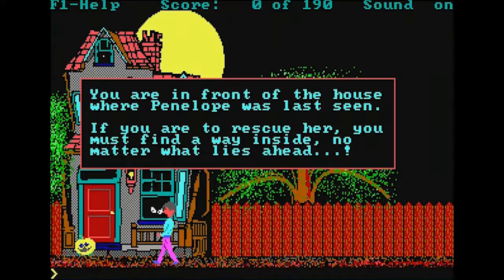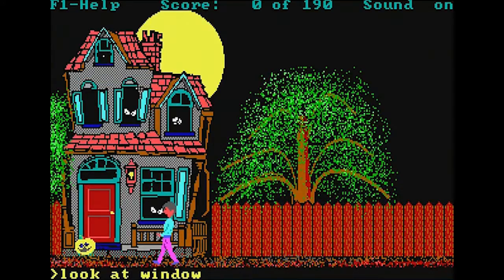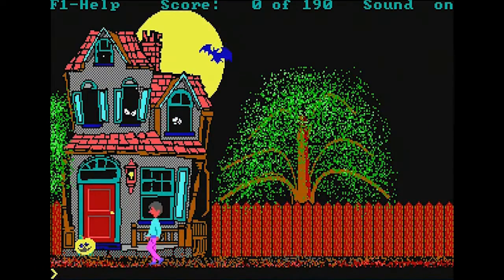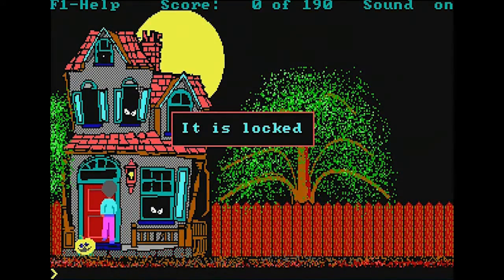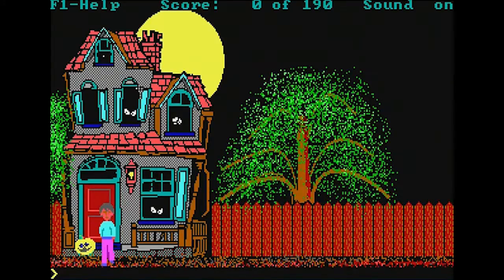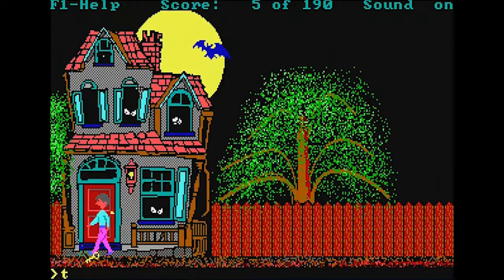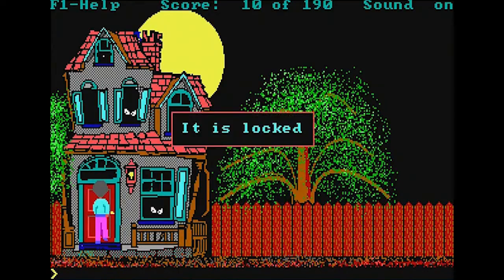You're in front of the house where Penelope was last seen. If you are to rescue her, you must find a way inside no matter what lies ahead. We can look at windows, look at the bat in the background flapping around up there. Let's try to enter — open door — it is locked, our first puzzle! We have to figure out how to get into this creepy mansion. Where would you keep a key in a creepy mansion? How about inside a pumpkin? Let's smash it — the pumpkin breaks open to reveal a key. Take key.